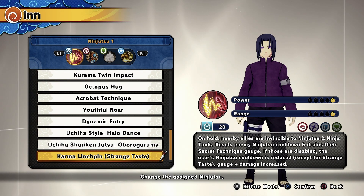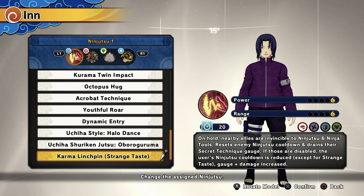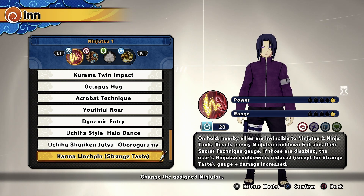For my first ninja tool, I'll be using the new Karma Linchpin Strange Taste from Kawaki that resets enemies' ninjutsu, drains ultimates, and gives it to you. But if those are gone, your ninjutsu cooldown time is reduced.